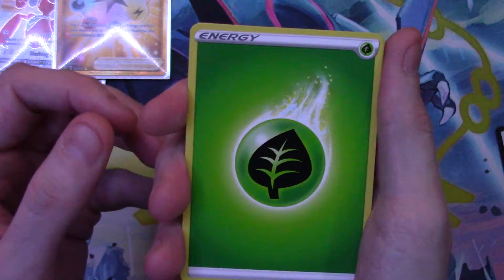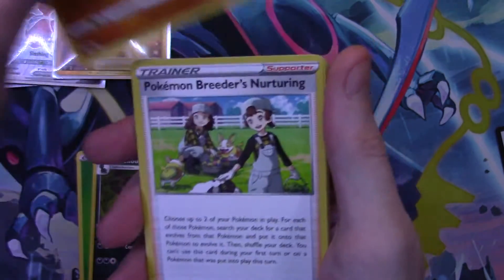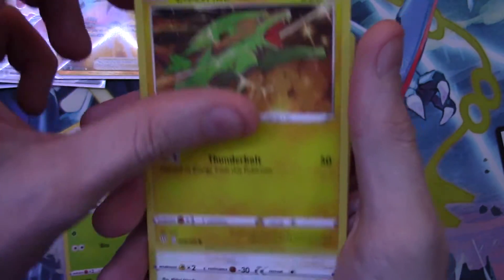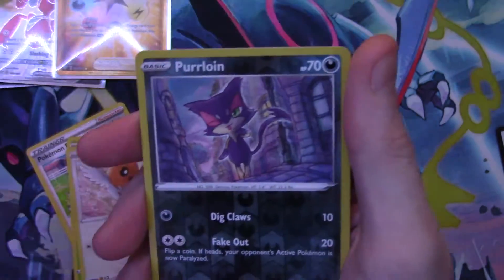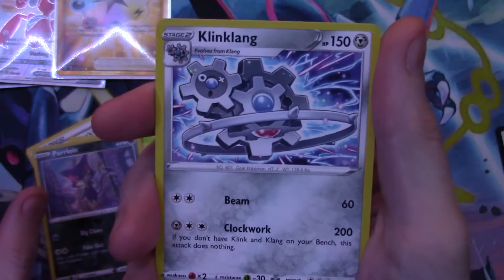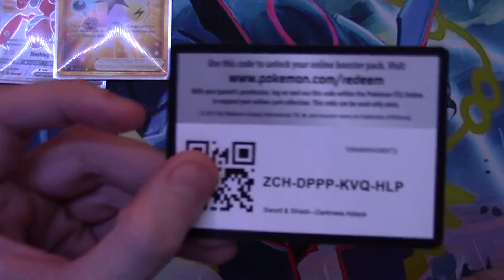Let's start off with Leaf Energy, a Purrloin, a Poké Breeder, a Skarmory, a Pansage, an Electric Fletchling, a Galarian Mr. Mime, and a reverse holo Purrloin — and a regular rare Klinklang. There's your code card.